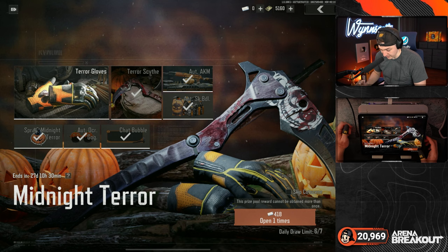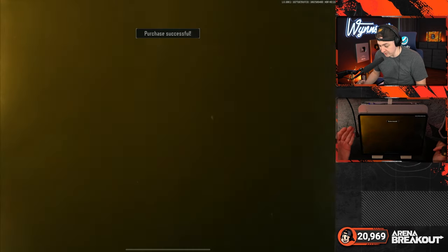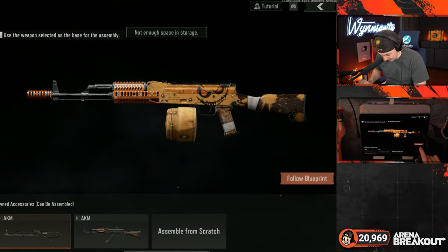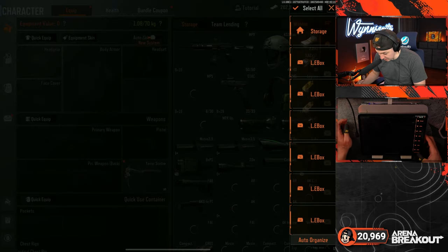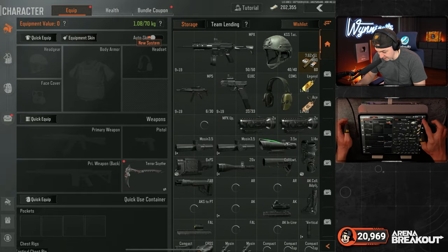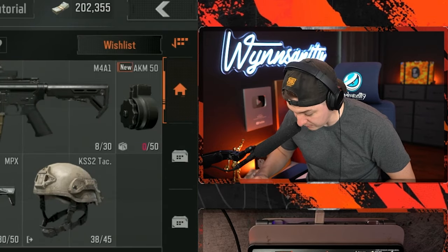Terror Scythe acquired! We're going to equip that for sure. Let's keep going — we just absolutely drained our bonds. We got the gloves. But 'not enough space'? Oh — that's why I couldn't build it. Suffering from success, DJ Khaled — I literally have too much stuff and cannot get more stuff.